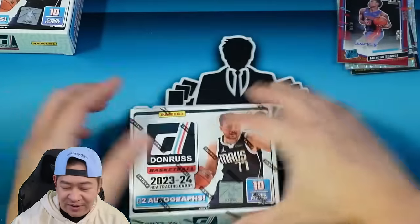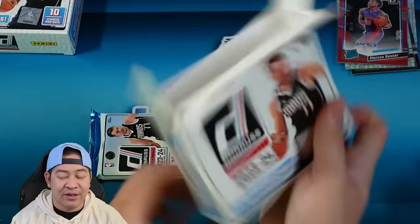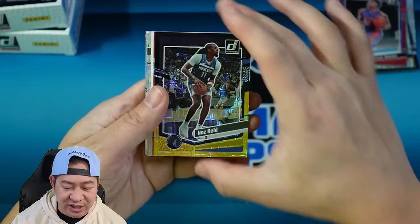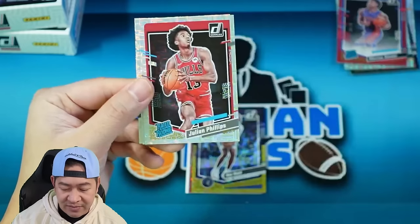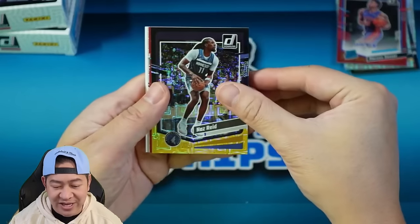Let's see if we can pull the next day auto here. We're down to the last box. The stuff has been solid so far. Even with no Wemby autos, you can pull nice Wemby color, Wemby base. How about a black gold Nas Reed, eight of eight — wow! So it'll be easier to hit short prints. We got Amon Thompson on the rated rookie, Julian Phillips for the Bulls, Hunter Tyson for the Nuggets, Scoot Henderson for the Blazers, and James Najee for the Hornets. There is our black gold to eight — that's a nice one.